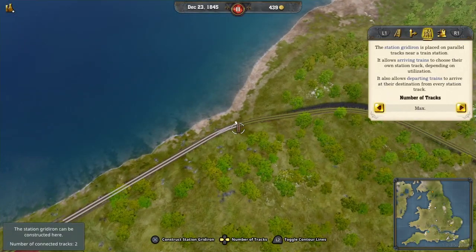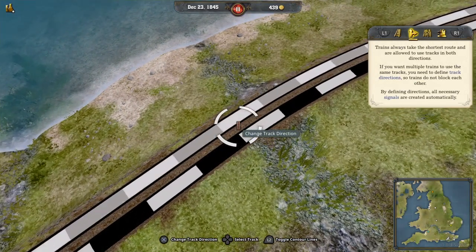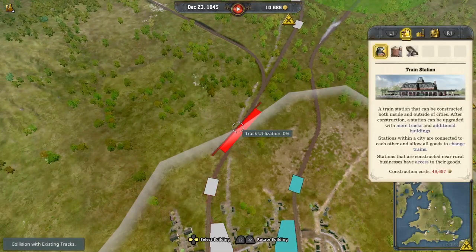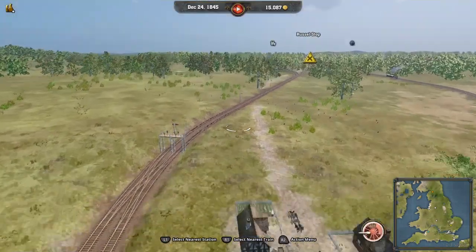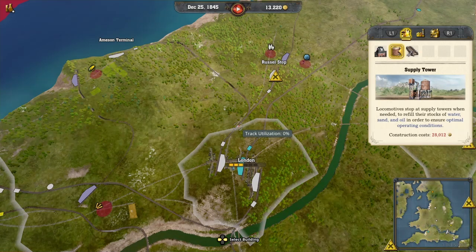It doesn't have to be that long. We didn't put a supply tower down, did we? We never did put a supply tower down. Okay, we got to put a supply tower — our trains are going to dry up. I don't know if that one went down any money. It should have been 30, so money went down a bit, I guess. So we have that there — let's try it with this setup.